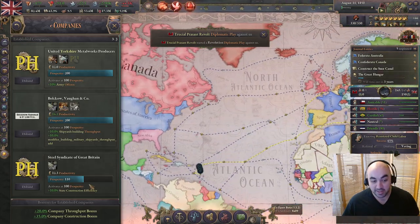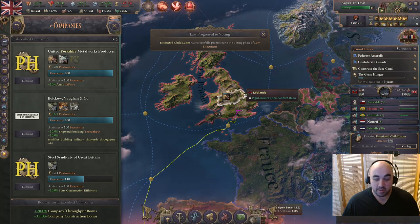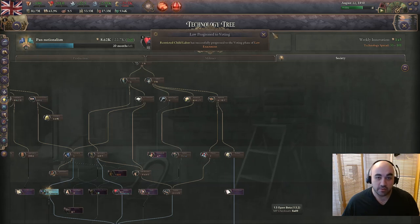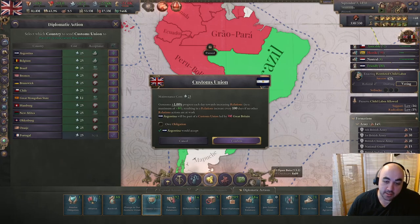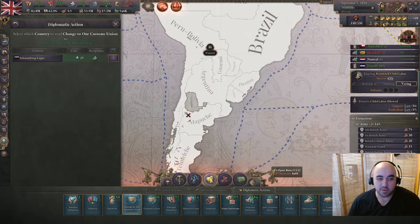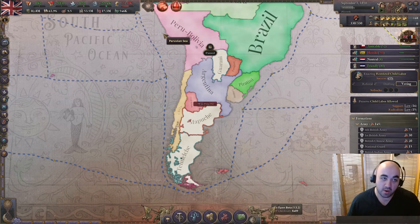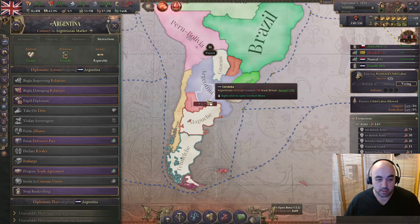We're managing to maintain a prosperity bonus for 10% construction, which has been a little difficult to maintain. We really wish we could get another company, but we're not researching anything useful. We tell the Argentinians it's called fascism, sweetie, and they join our customs union - big nice. Belgium's also in, which is also nice. We can give obligations to pull more people in, but these guys are too small - not worth the influence.